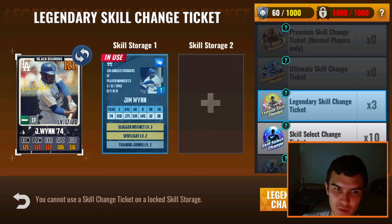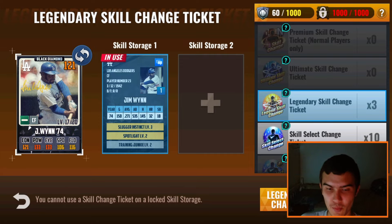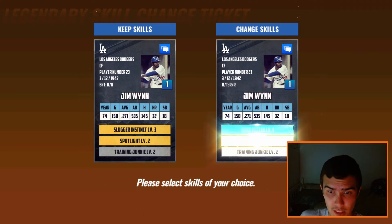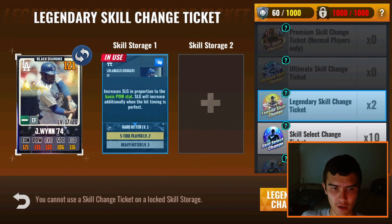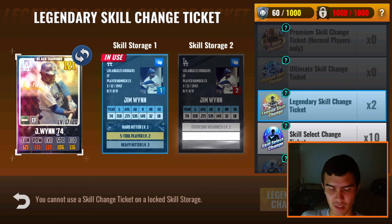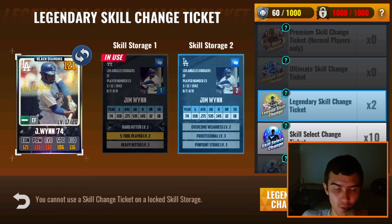We ended up using about 28 premium skill change tickets, and just like the last video, we didn't see much — only saw Batter's Chemistry. So we have three Legend skill change tickets and I hope these work. I hope to not use more than two. Please be something good — Hard Hitter. I'll take that I guess. I don't know how good Hard Hitter is, but I'm going to open up a second skill slot storage because I don't have much faith in that.